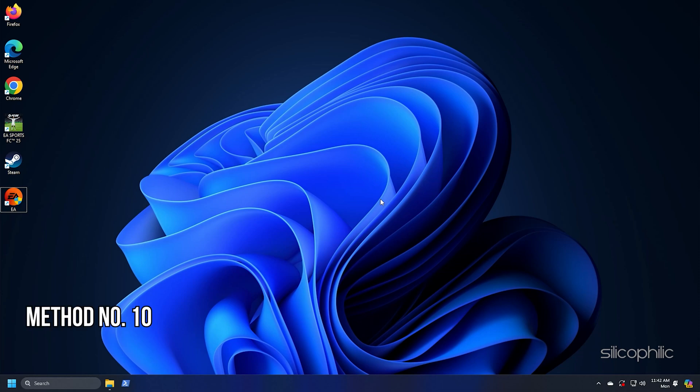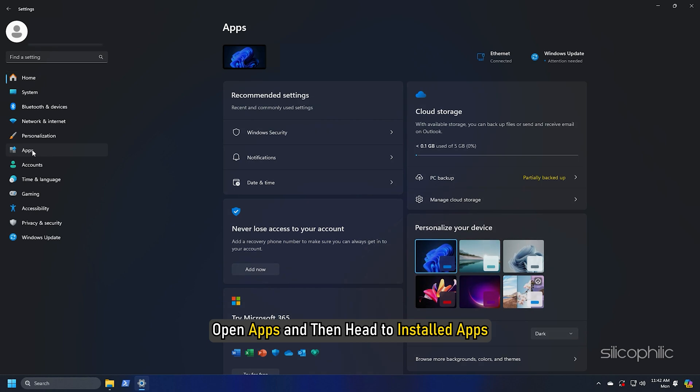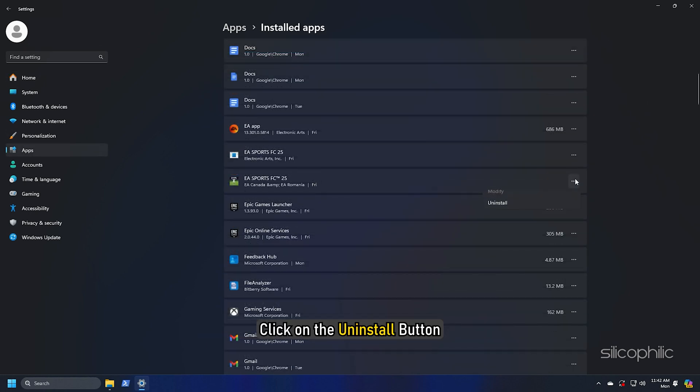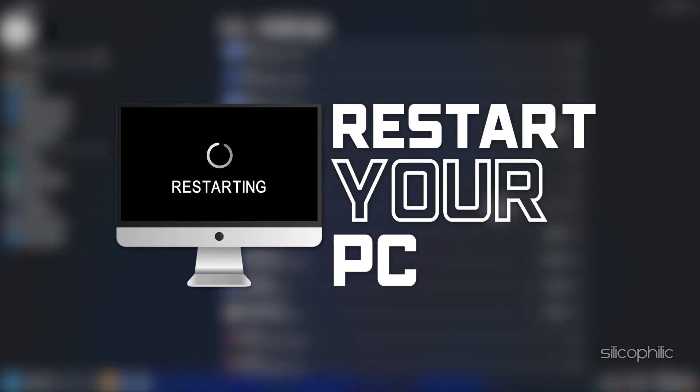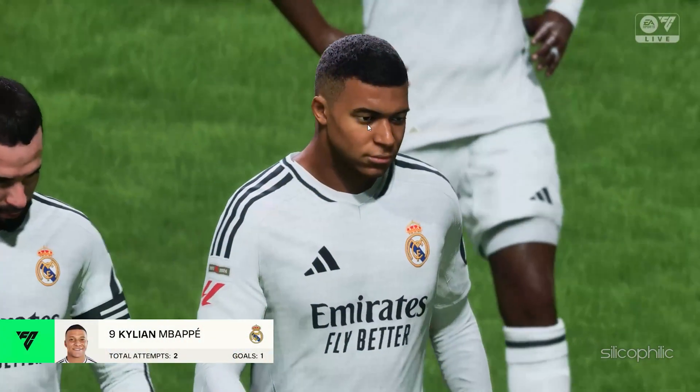Method 10: Reinstall FC-25. If none of the previous methods fixed the issue, reinstall FC-25. Press Windows + I to open Settings, go to Apps, then Installed Apps. Click the three-dot menu next to the game and click Uninstall, following the prompts to complete uninstallation. Once done, restart your PC. After it restarts, reinstall the game to a different drive or SSD. Then launch the game and check.